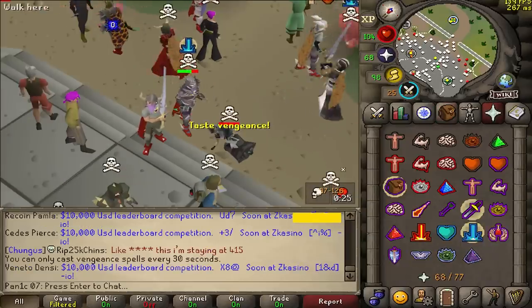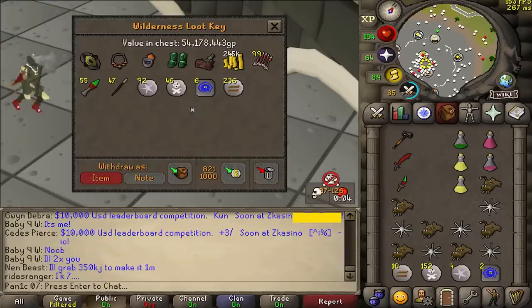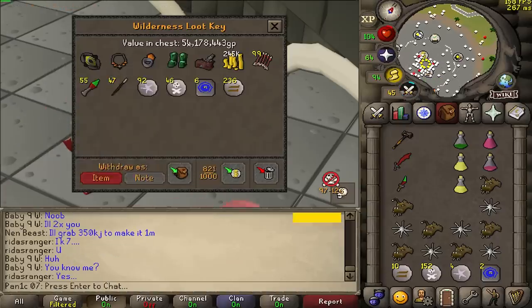Oh my, we got the kill. Let's go. Surely that's some bank loot. The twisted buckler in there as well. Wait, 54 mil? Hell, oh my. He had a ring of suffering. Very interesting. Holy shit, 54 mil PKed just like that.